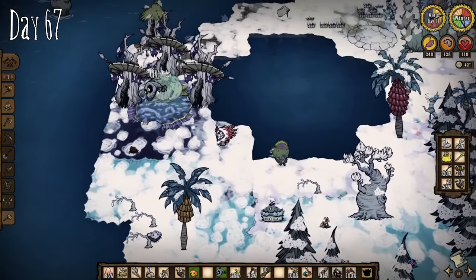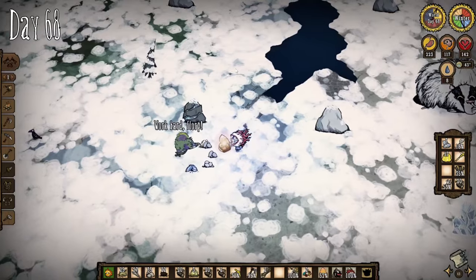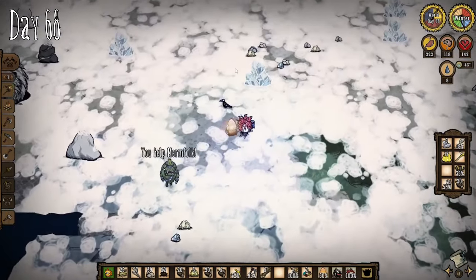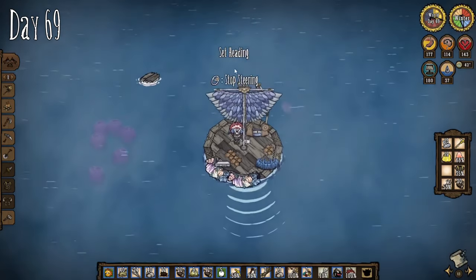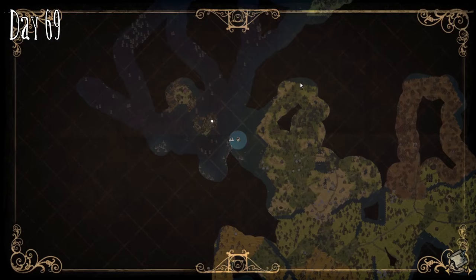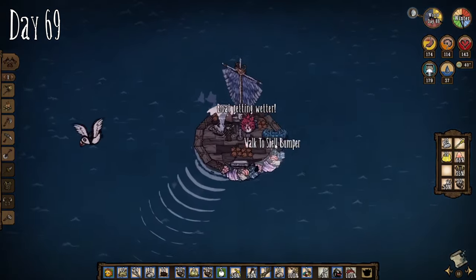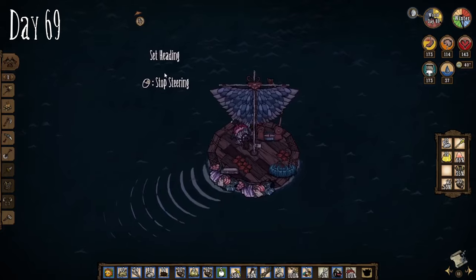I went back to mainland and found the Bearger — he's kipped out proper, just hibernating. This is a significantly worse time to fight him since he'll employ a yawning base attack and make us groggy, making him harder to kite. We're getting near the end of this run — there wasn't a lot we could do without getting cut off by the year's end. So I have a proposition: would you like runs like this to have a part 2, where we take on things like the Ruins, Fuelweaver, Crab King and even the Celestial Champion? Let us know because we're loving this run.